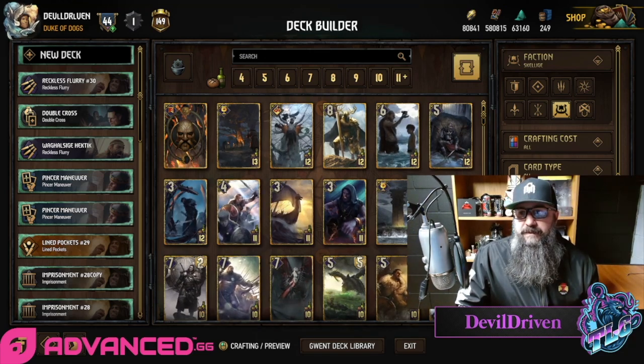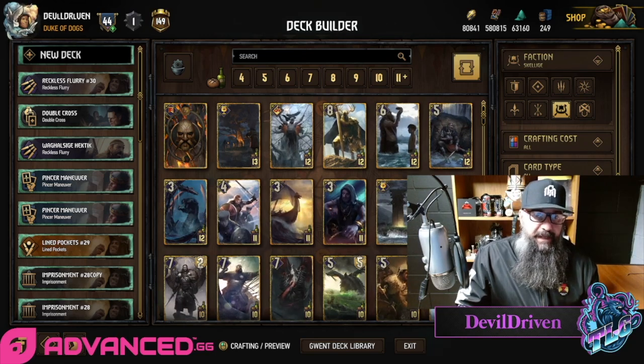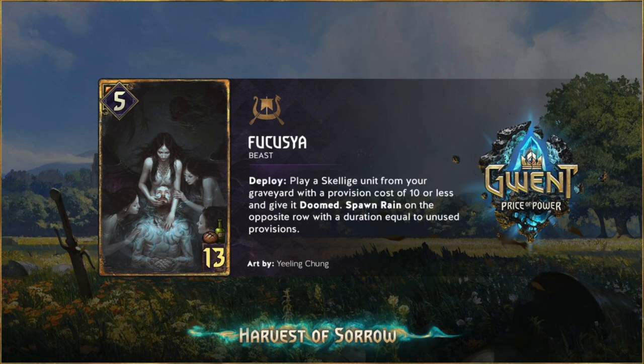And then the last one was from Thing, and this was the haymaker — Vacutia: five for 13. Basically Second Wind. Deploy: play a Skellige unit from your graveyard with a provision cost of 10 or less and give it Doomed. Spawn Rain on the opposite row with duration equal to the unused provisions.